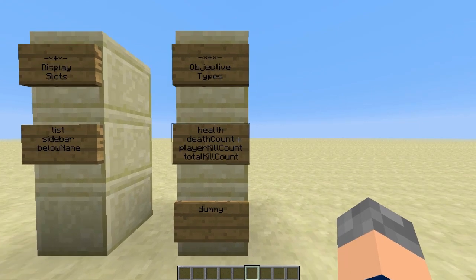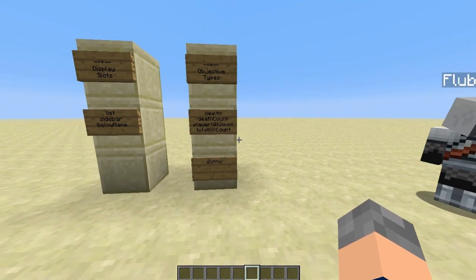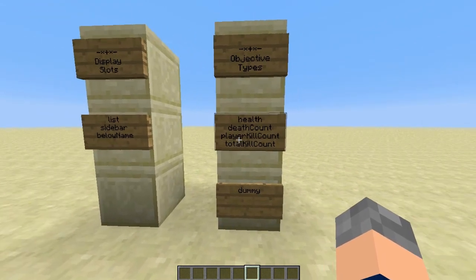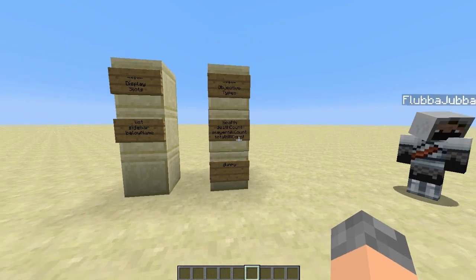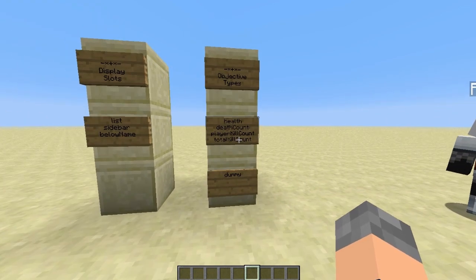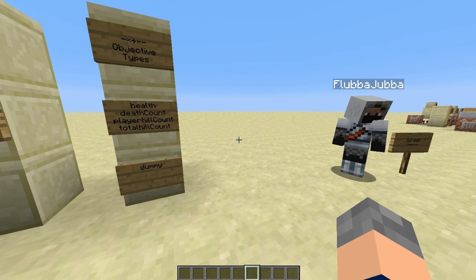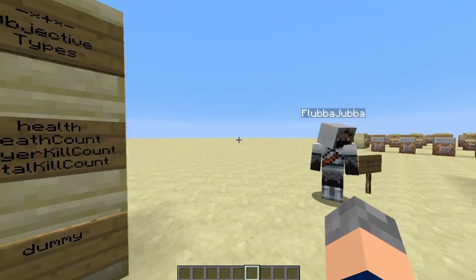Death count: when the objective is created, you've got a default score of 0, and whenever you die your death count will go up by 1. So if I was to die once I'd have a death count of 1, die twice a death count of 2, etc. Player kill count is also default at 0 — all objectives default at 0 except for health. Player kill count will keep track of how many players you've killed. So if I had a player kill count objective running and I killed Jord, I would have a player kill count of 1, and Jord would have a death count of 1 if there was a death count objective in action.